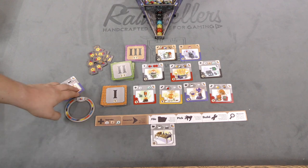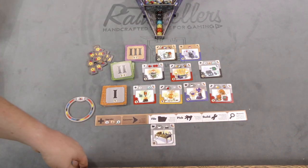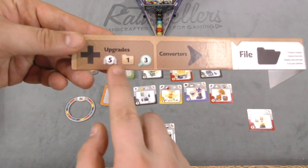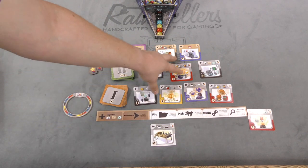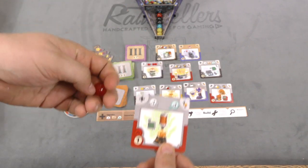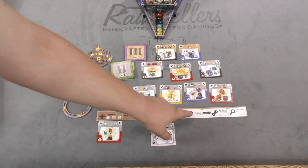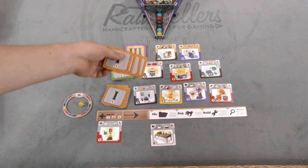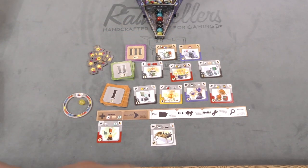On a player's turn, they pick one of four actions. File: take any card and put it in your archive — you can keep one card there. Build: pay the required energy marbles to build a card from the display or your archive. Pick: take one energy marble and add it to your storage. Research: draw cards from a pile equal to your research number, then choose to archive or build one, or neither.